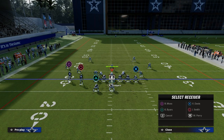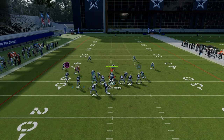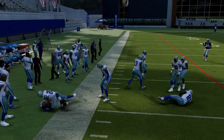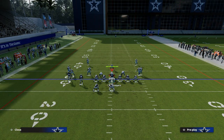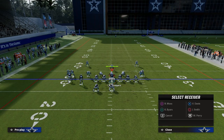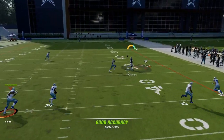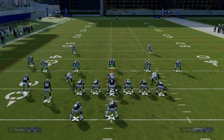Against match coverage or man coverage, if you're struggling to beat man, utilize the tight end apprentice post. The cool part about the tight end apprentice post is it's going to be a sharper cut, making it more consistent against both man coverage and match coverage. Your running back should also be open against man coverage, so don't sleep on the running back.